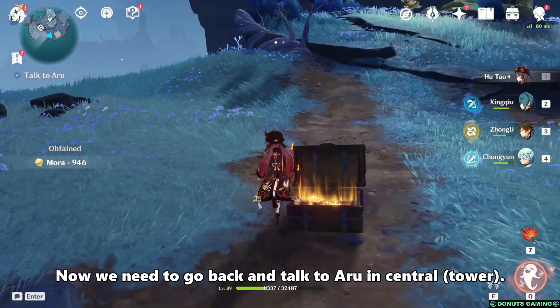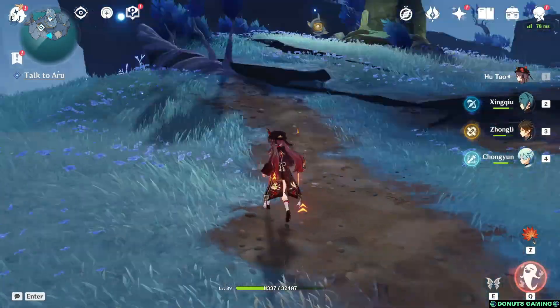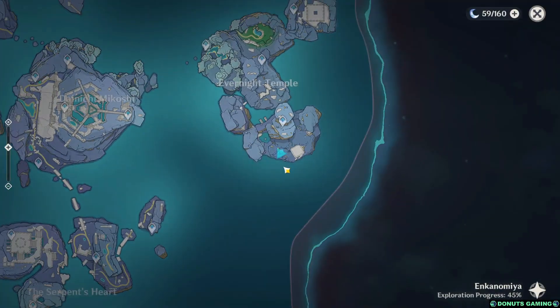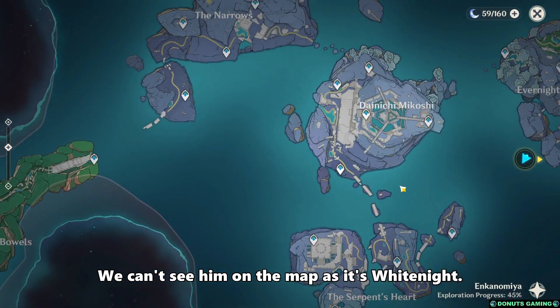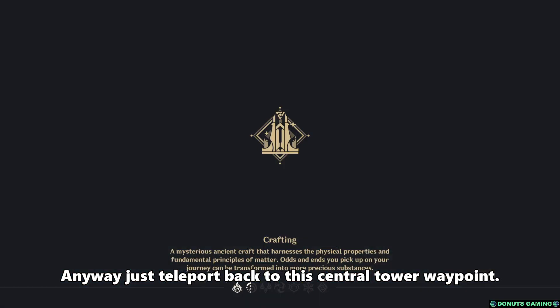Now we need to go back and talk to Ruin Central. You can't see him on the map as it's White Knight. Anyway, just teleport back to this central tower waypoint.